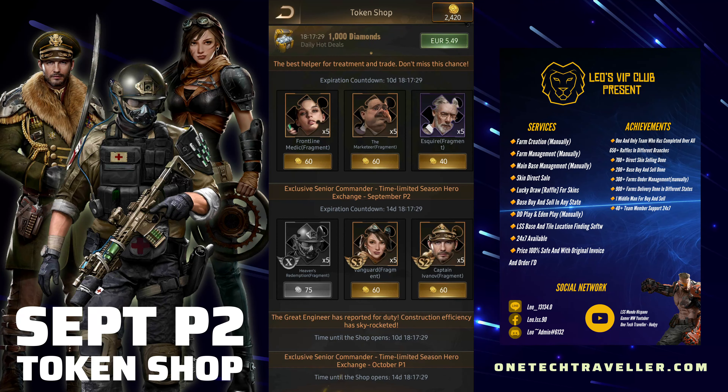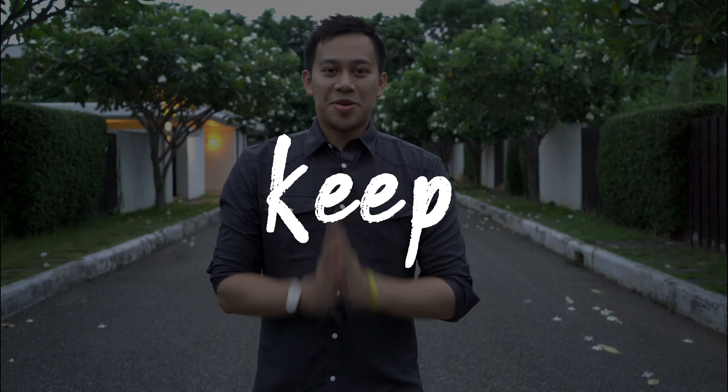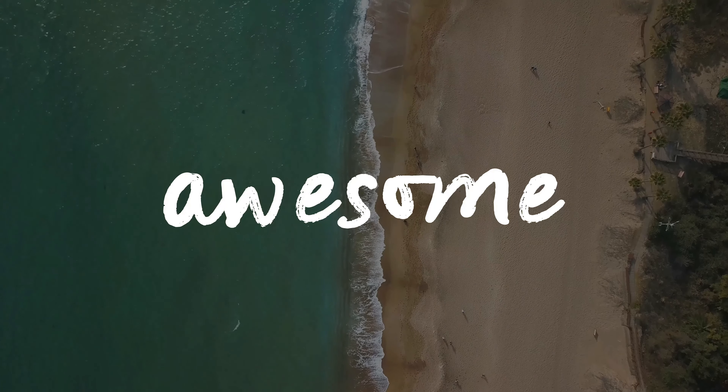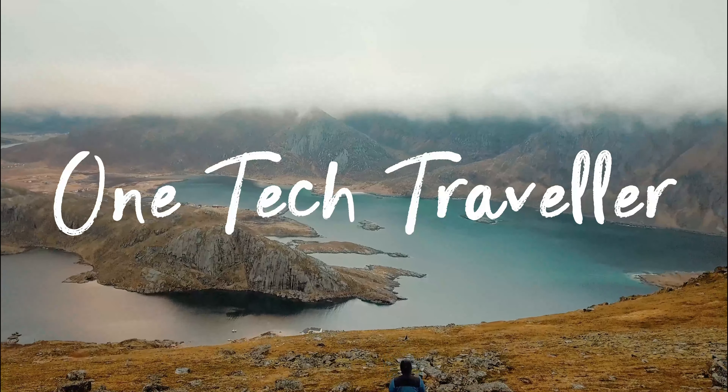September P2 — Heaven's Redemption — absolute score. Pick up Captain Ivanov from the Doomsday Shop with your DD coins for much better value than using hero tokens, and for Vanguard I would say pass. If you have plenty of hero tokens and want to max her for Hopeness Lab, go ahead — but if you're playing more strategically, save your tokens for another SX banger hero. Thanks a lot KBA squad! Check out my main YouTube channel OneTechTraveller and my website at onetechtraveller.com for more travel, tech, and gaming content including Last Shelter profiles, tutorials, and guides.